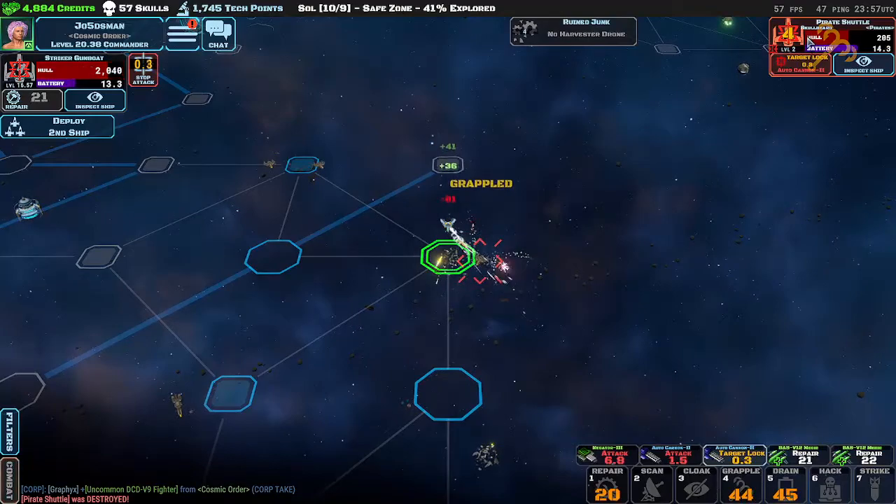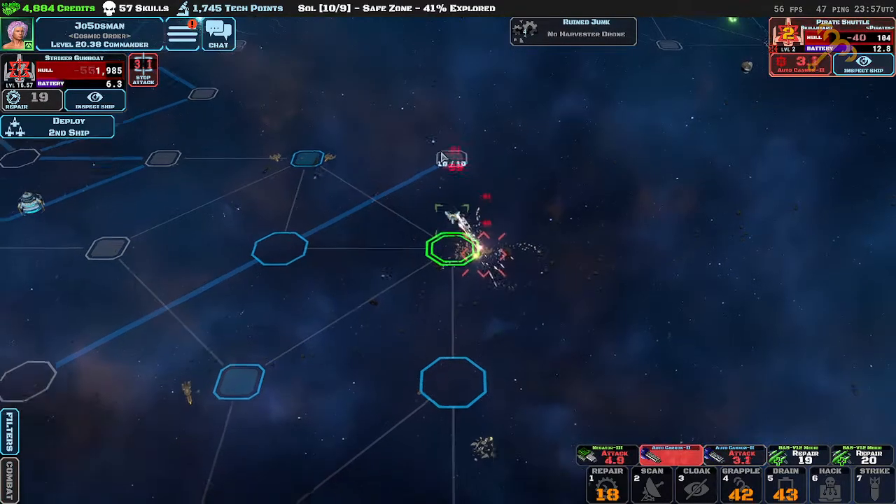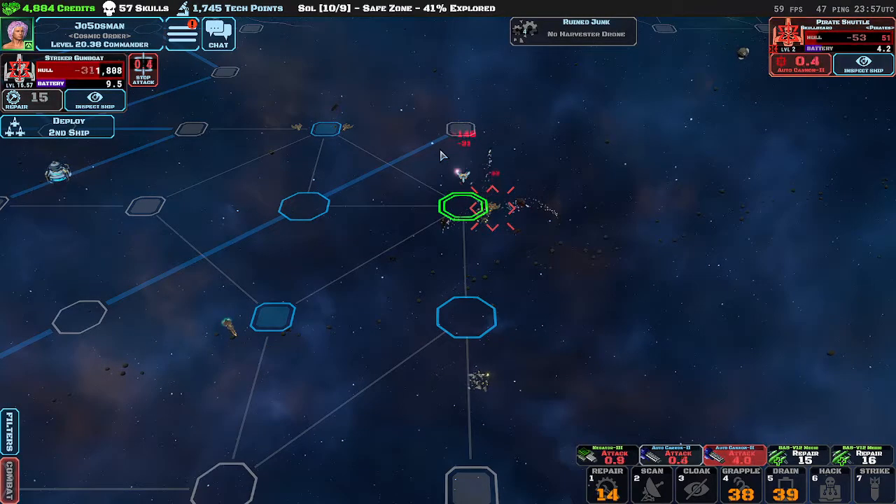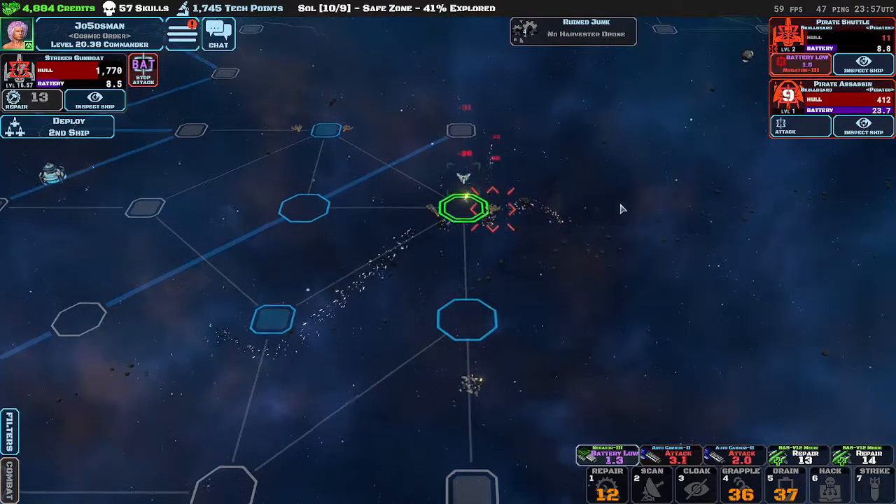On mobile or even on here, you can just tap the screen. This is a battery drain ability — you can see their battery went down. And then grapple, which means they can't move.